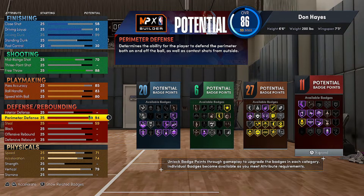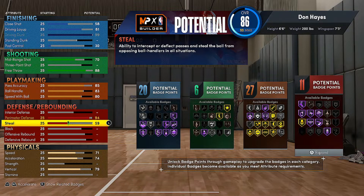Perimeter defense — it doesn't have to be 91, but you want purple clamps, so go 94 perimeter defense all day. Steal — go with a 90 to get purple interceptor. You need that. Your character will automatically steal the ball when you run through a passing lane without even pressing it. It's happened to me several times — that's why I lead my team in steals.